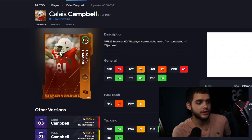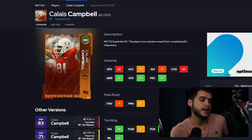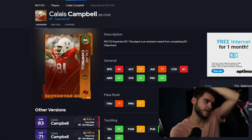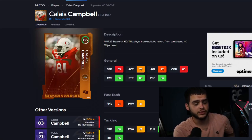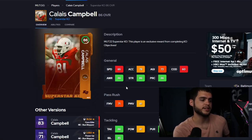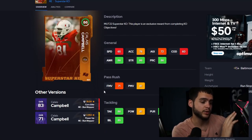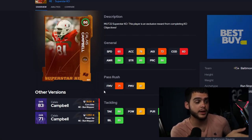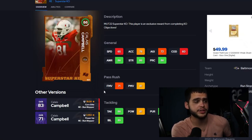Calais Campbell is 86 overall for the Ravens — he was on Miami Hurricanes in college. His stats: 81 power move, 85 block shed, 86 pursuit, 81 hit power, 86 tackle, 85 impact blocking, 78 acceleration, 65 speed. I'd recommend moving him to defensive tackle rather than keeping him on the edge. At DT1 or DT2, he's a pretty solid depth piece with good block shed, tackling, and impact blocking.